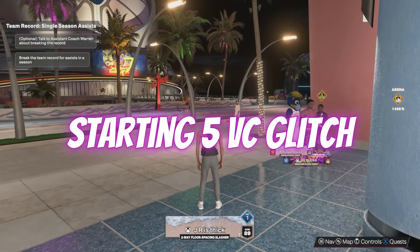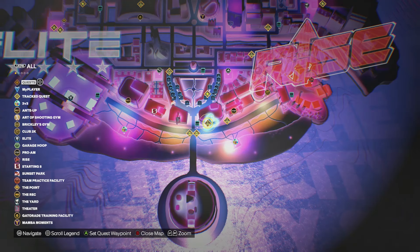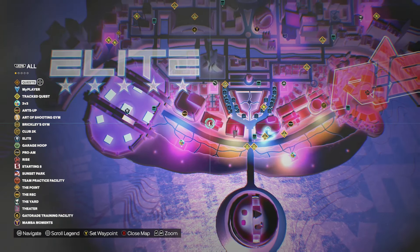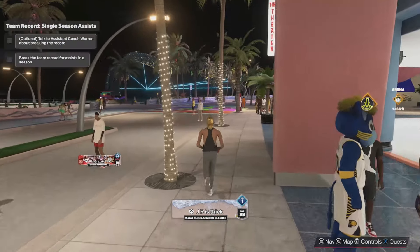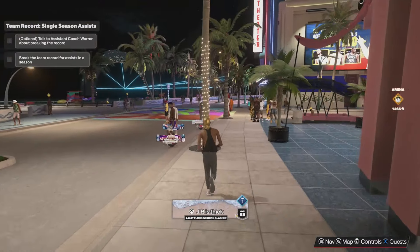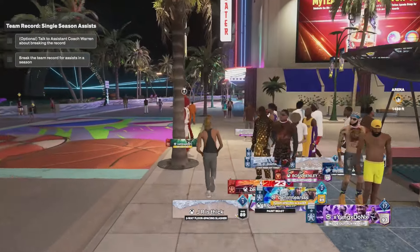The second way you can do this is through the starting fob location. Go to this area on your mini map — that's the starting fob — and it works basically the same way. However, it is a little more inconsistent when you do it through the starting fob. Sometimes it gives you VC, sometimes it doesn't. It usually gives you around 500 VC each time you do this.